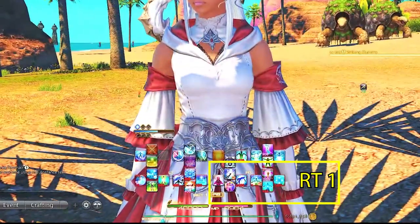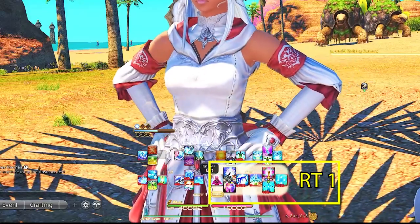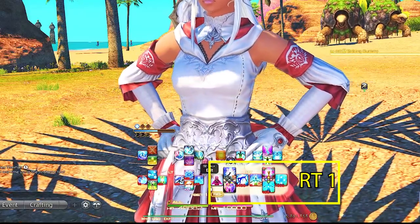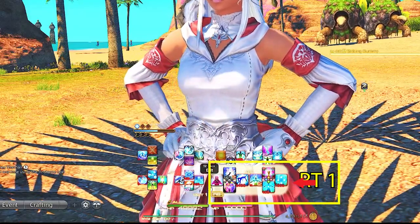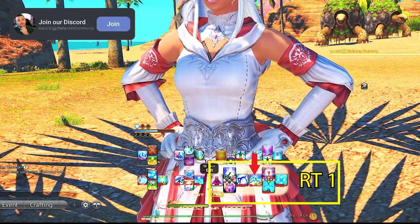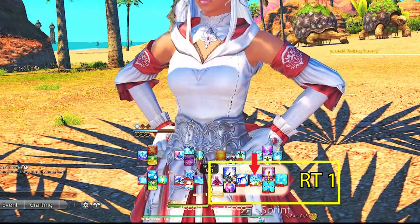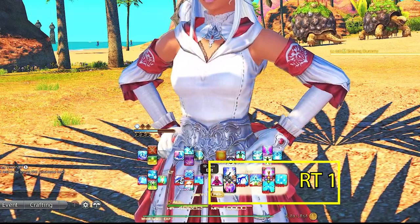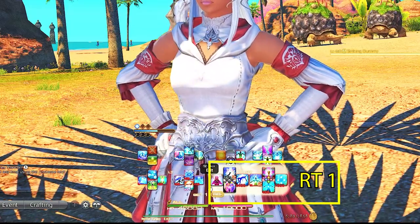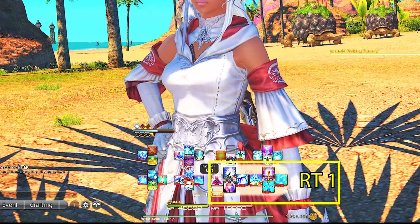Right Trigger 1 is always my main heal GCD spells. We are building to where you can use this unsynced, which is why I keep these abilities here for when leveling down. We have Cure 1, Cure 2, Medica 2, and then Divine Benison. I do not keep Medica near here as I very rarely use this ability over Medica 2. Divine Benison is here for later levels because we are going to be using this ability quite a lot when tanks are pulling dungeons through trash mobs.